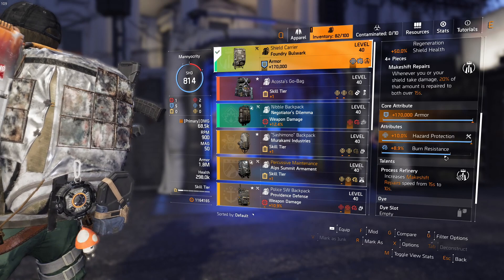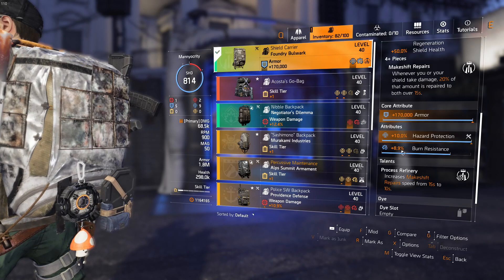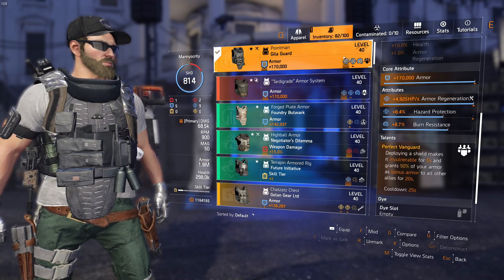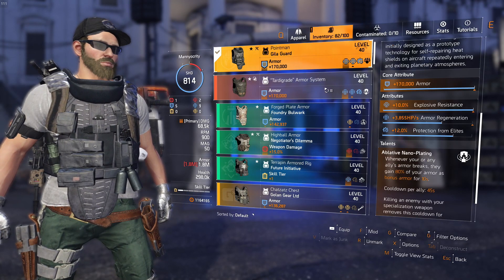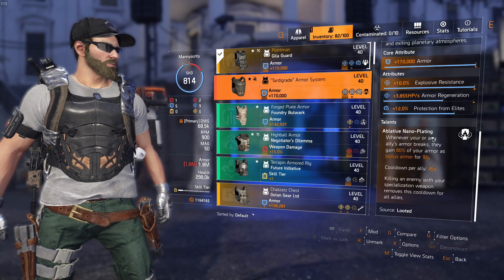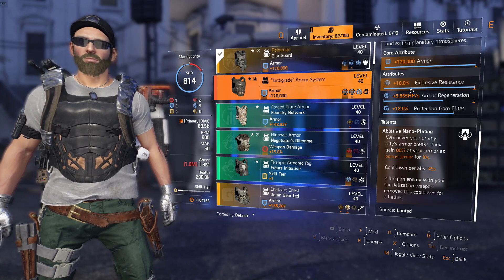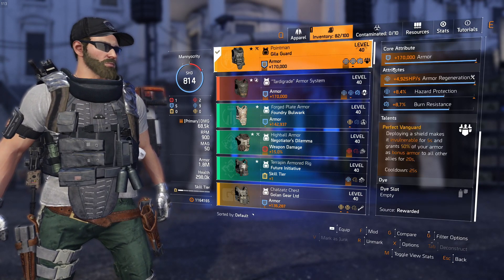If you wanted to optimize for boss 4, you'd want to go with explosive resistance. Protection from elites is probably your best bet for mods — I have a burn resistant mod in there, but there are a lot of explosives and a lot of elites. For the chest, you can go with Point Man or anything with Vanguard. Point Man is great because it gives bonus armor when you deploy your shield. The other option is Tardigrade, which has nano plating — when someone goes low, they automatically get bonus armor. If you're running two tanks, one should run each. I typically run just Point Man.